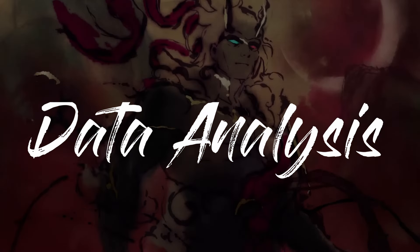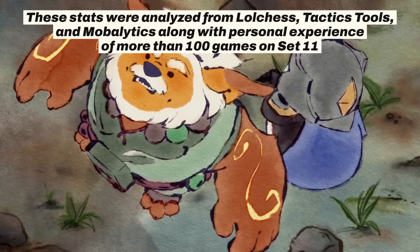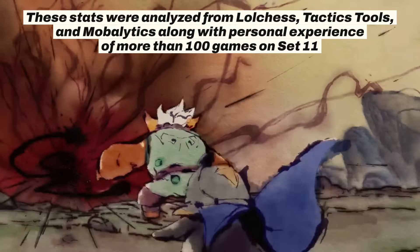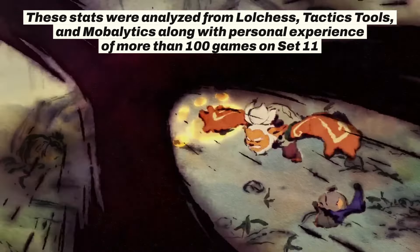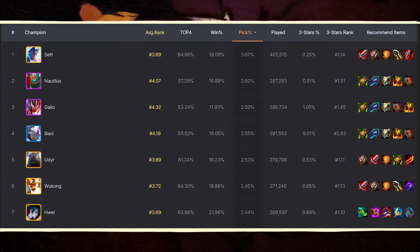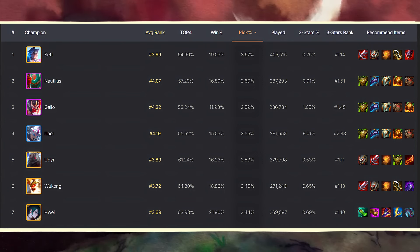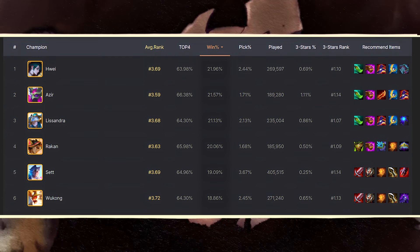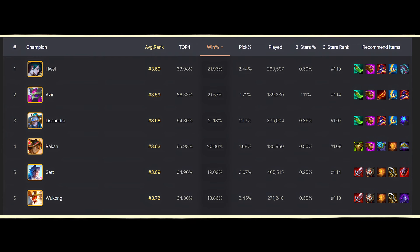Let's have a quick data analysis on these 5-cost units. These stats were analyzed from Lolchess, Tactics Tools, and Mobalytics along with personal experience of more than 100 games on Set 11. Currently, the fan-favorite and most-picked 5-cost is Set, followed by Udu, Wukong, and Wei. On win rate stats, Wei tops the chart followed by Azir, Lissandra, Rokken, and Set.